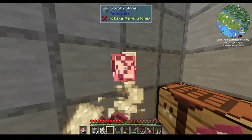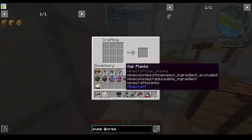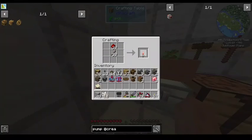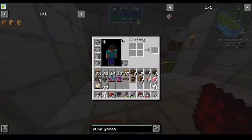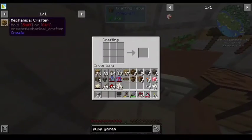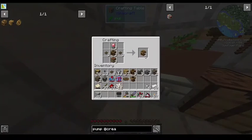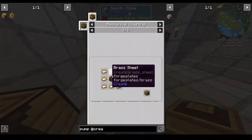Beat that brass quartz. Doop doop, shtiggity doop — make noises real quick. Grab some delicious nuggets. And then to make the furnace engine I need one, two, three, four, five brass sheets.